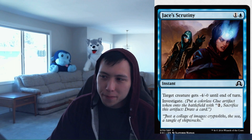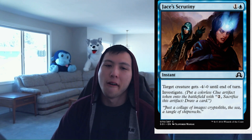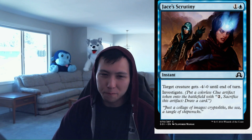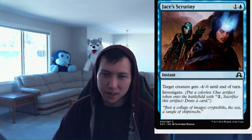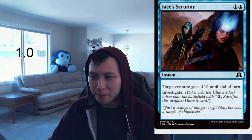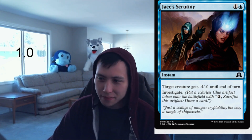Jace's Scrutiny: 1 blue, 1 colorless, Instant — target creature gets -4/-0 until end of turn, then investigate. This probably finds a home in that mill deck. This is like the lowest possible type of combat trick in a non-mill deck — you're not happy about this card. Jace's Scrutiny: 1.0. Not too impressive.